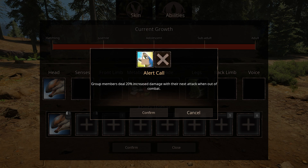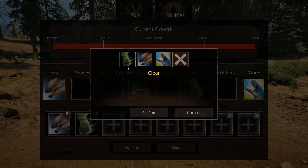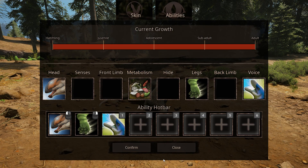We have Alert Call — group members get a 20% increase in damage with their next attack when out of combat, so you have to be out of combat. Interesting. Oh, there's no tail attack — I just realized. Very interesting. They're still working on the abilities, so there's gonna be more new abilities.